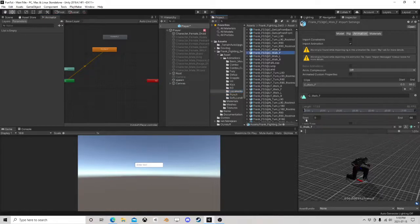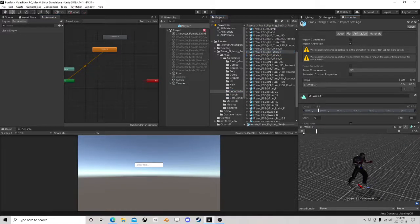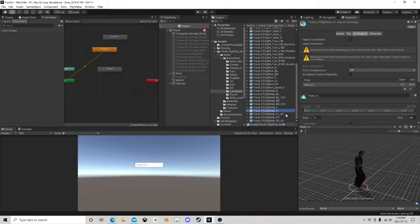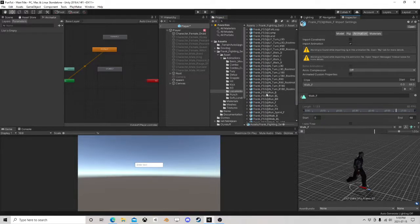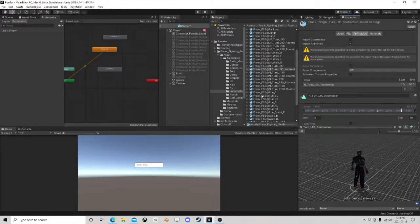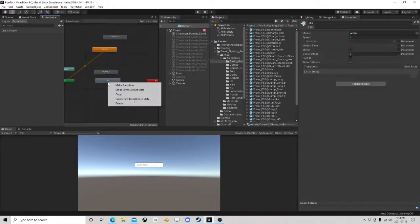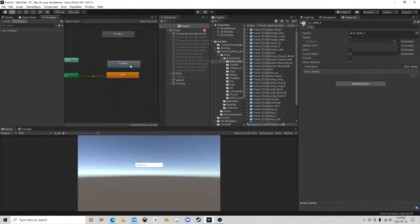Bring in locomotion, let's bring in crouch, and we have a forward. I need an idle. Alright, so this one needs to be default. I'm going to use a bool for movement — usually not my preferred method, I usually do blend trees — so we'll say 'isMove'.